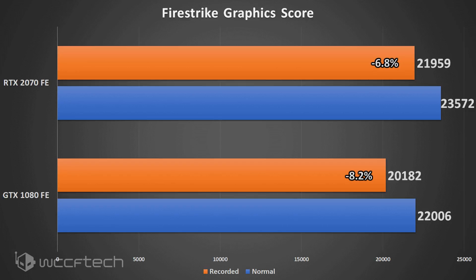Moving over to Superposition, we actually see the opposite result. The GTX 1080 only saw a 4.7 percent performance decrease, while the RTX 2070 saw a 6.2 percent performance decrease in that benchmark. So the results are kind of flip-flopped there.